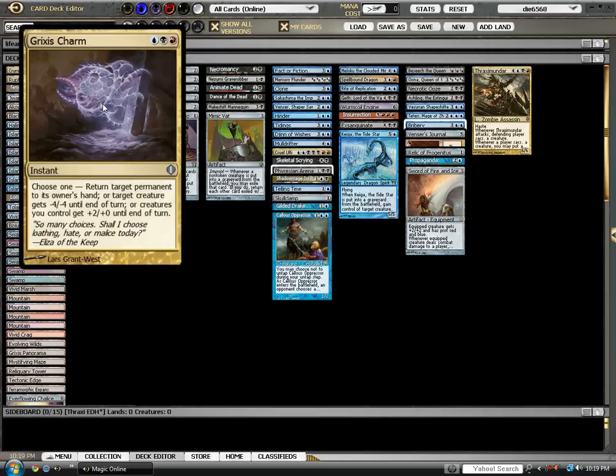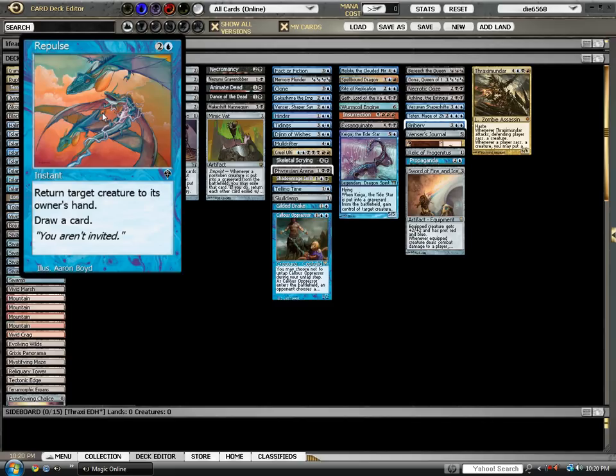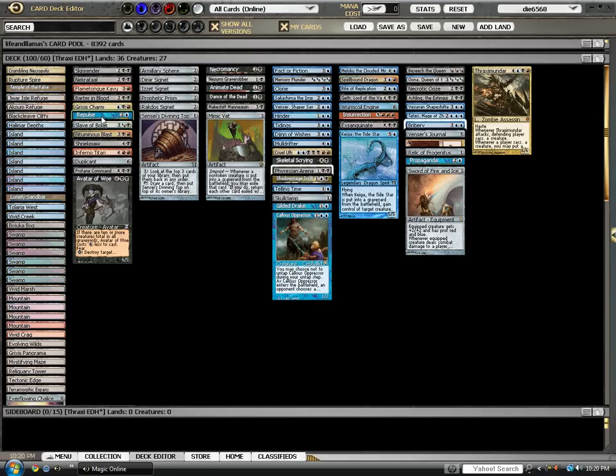Grixis Charm gives something negative-4, negative-4, or you can alpha strike with plus-2, plus-0, or you can return a permanent to its owner's hand. I've actually used the return permanent mode more than anything else, but sometimes you need the negative-4 negative-4, and sometimes you need the alpha strike to win. Repulse, although probably more of a control card, is just great in total — returning a creature to its owner's hand and drawing a card off of it. Surprisingly really strong.